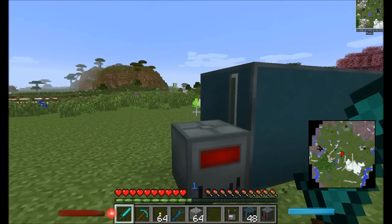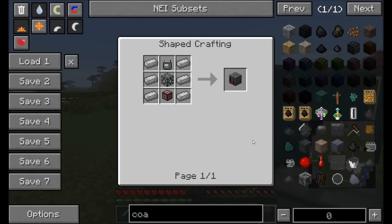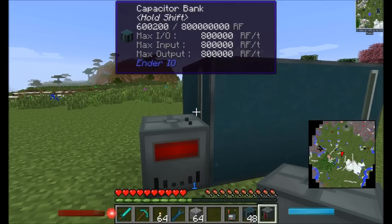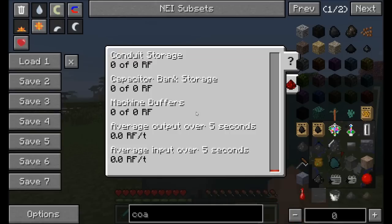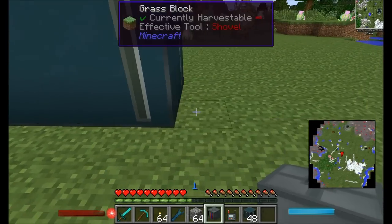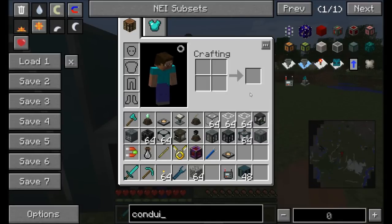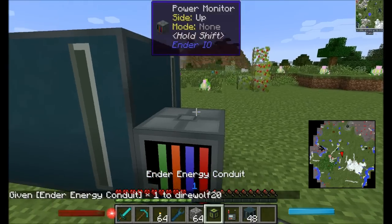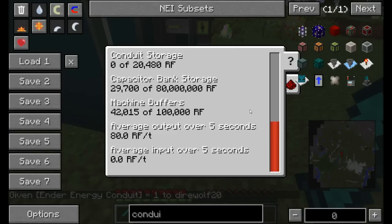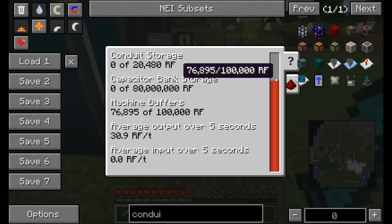Really glad to have this Capacitor Bank. The next block is the Power Monitor, which solves a problem I've run into before — in my single-player series I built a ComputerCraft contraption to track power flow. The Power Monitor needs to be connected to power conduits to function; once connected via an Ender Energy Conduit, it reads the network and shows average output over five seconds — about 80 RF per tick — plus internal machine buffers.